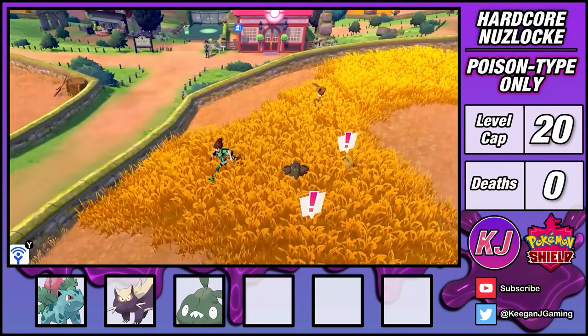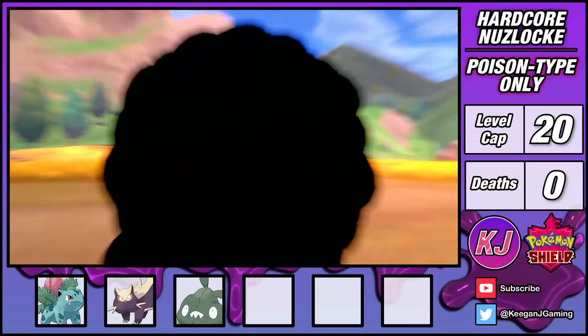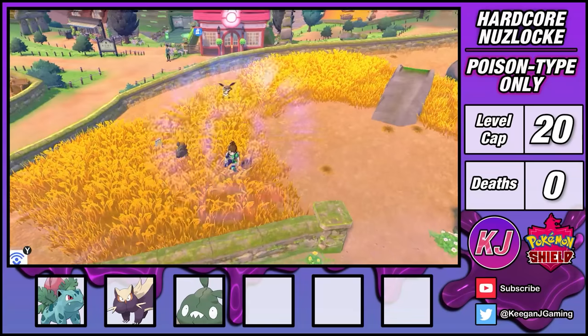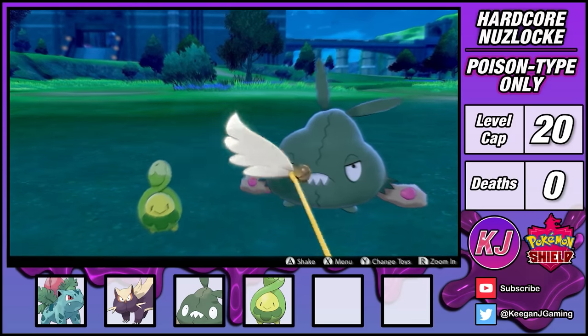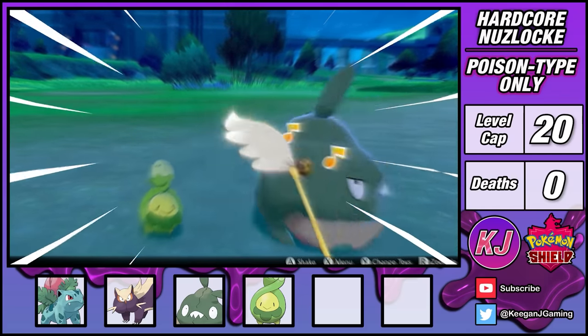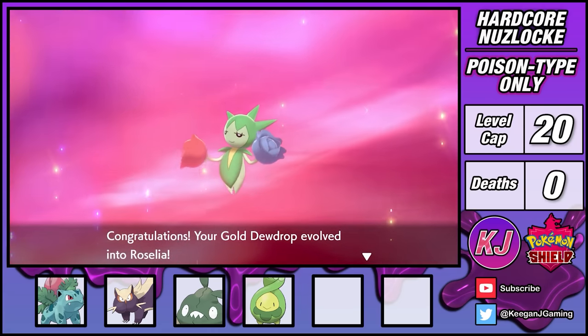After exiting the mine onto Route 4, I've got a 5% chance to encounter a Budew. I spent ages looking for that damn plant. I had to train the Meowths chasing me like zombies, but eventually I was able to find what I was looking for. After furiously shaking a stick for 20 minutes, Budew's happiness increased — as did my likelihood of suffering arthritis. Regardless, this allowed it to evolve into a Roselia.